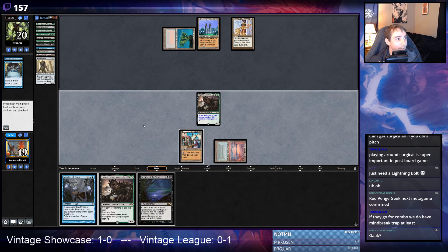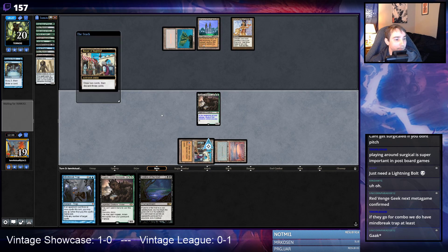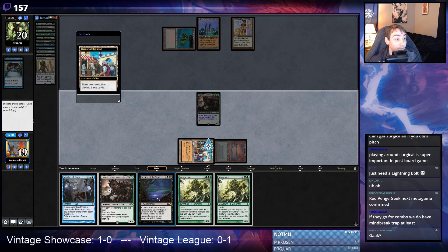Leyline of the Void — classic. Is there any way we return Vengevines? If we draw exactly Rootwalla, Rootwalla... I think it's still probably fine, we can find Wastelands. Do I want to hold one Vengevine? I guess it doesn't matter — if we get our graveyard hit we don't really have ways to combat that anyway. We don't have many options so I might as well hold back. Either way we get kind of crushed.